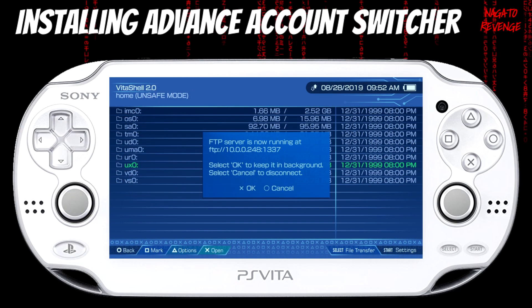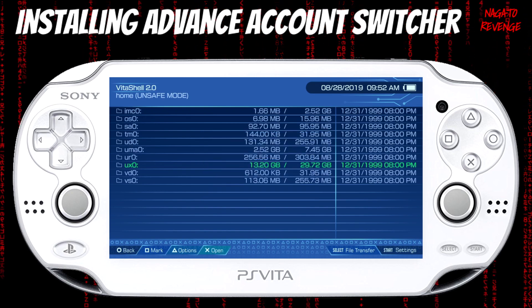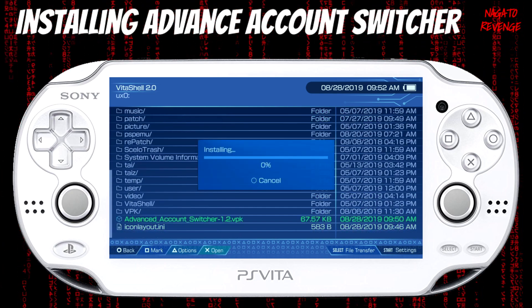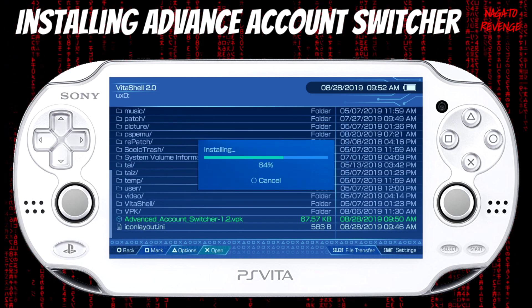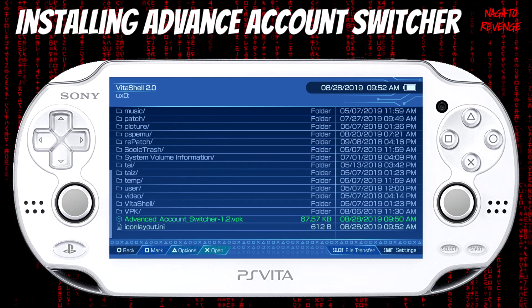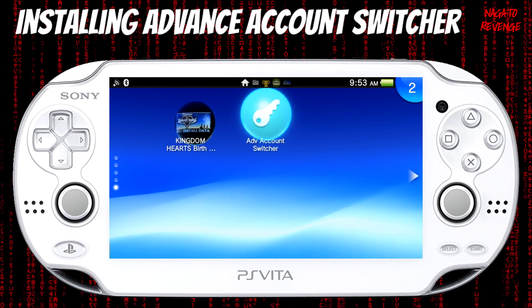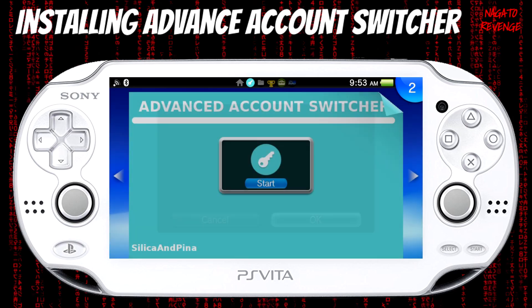Alright guys, we're back onto the PlayStation Vita. All we need to do now is hit Circle to exit out of the FTP server. Now go into UX0 and scroll all the way down to Advanced Account Switcher 1.2 VPK. I'm just installing it like any other VPK — it won't take too long since it's only about 67 kilobytes. As showcased here, if I scroll all the way down on my Vita, you will see Advanced Account Switcher. All we need to do is open it up just like any normal program.